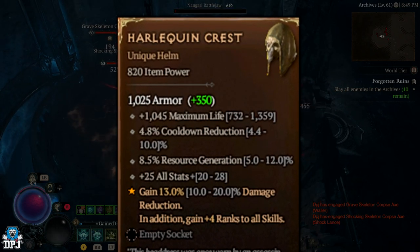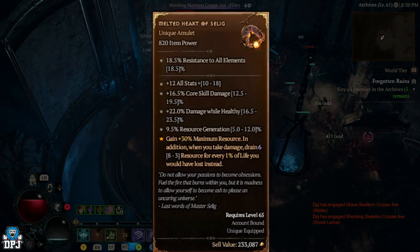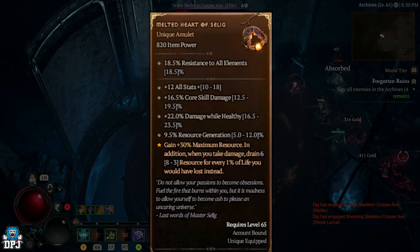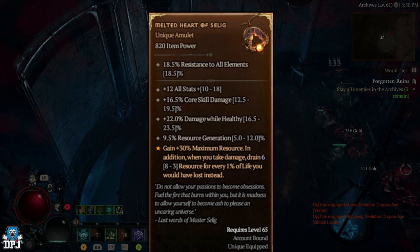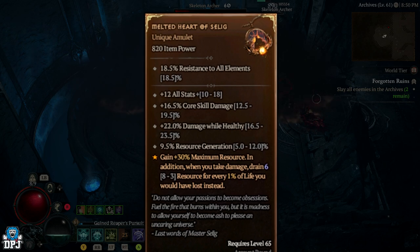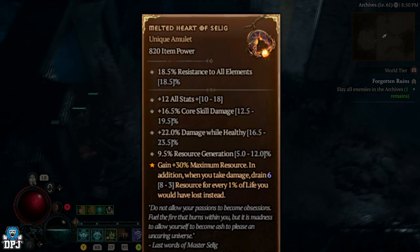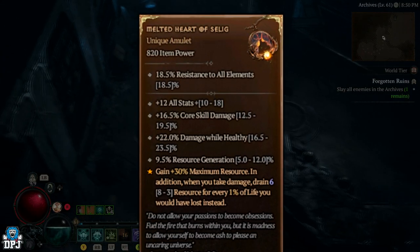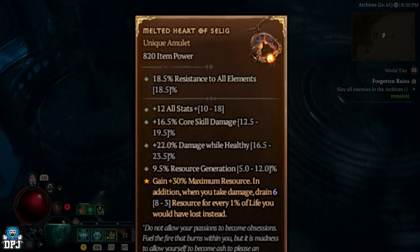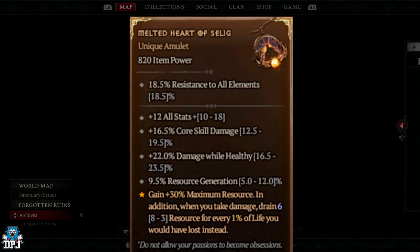The last item is a unique amulet called the Melted Heart of Selig. Stats: plus 18 to all stats, 19.5% core skill damage, plus 23.5% damage while healthy, and 12% resource generation. The aspect: gain plus 30% maximum resource. In addition, when you take damage, drain 3 resource for every 1% of life you would have normally lost instead. That is pretty unique.